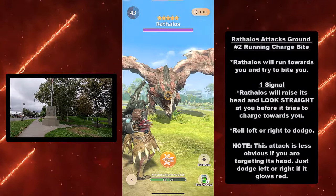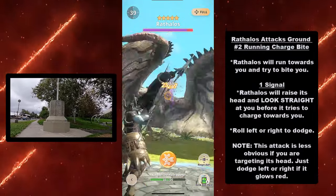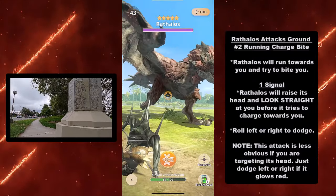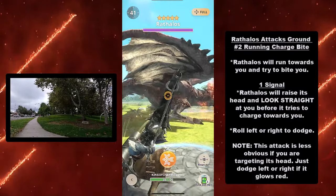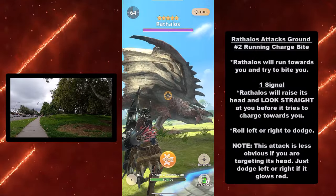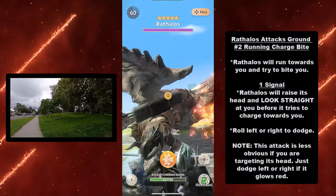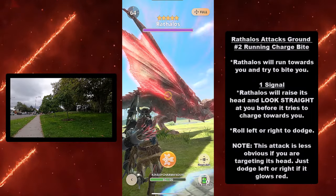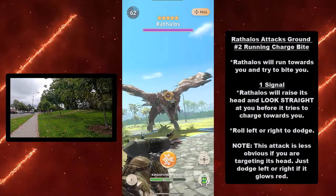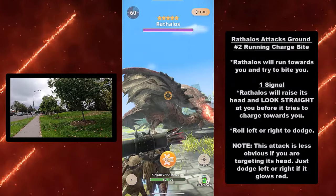At number two, we have Rathalos' running charge bite attack. Rathalos will run towards you and try to bite you. Signal: Rathalos will raise its head and look straight at you before it charges. Roll left or right to dodge. Note: this attack is less obvious if you are targeting its head, so just dodge left or right if it glows red — it's really unobvious, so watch for that red glow.